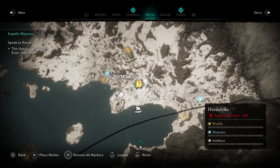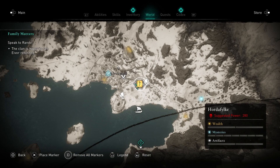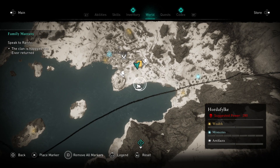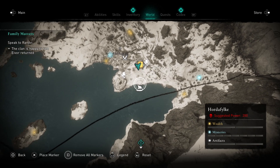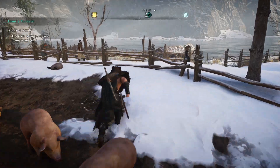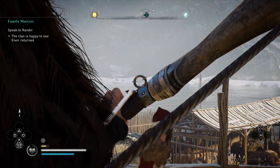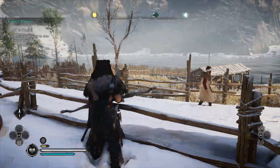However, this spot isn't actually really aggressive. So you're going to go to Alrikstad. Park your boat right around here along the shore, right next to the fence. See the fence there, up in the distance? I parked right there.